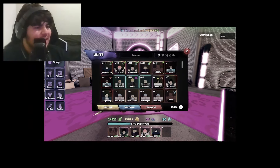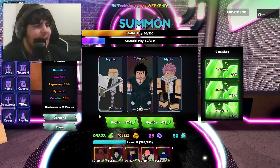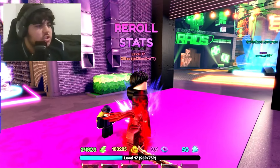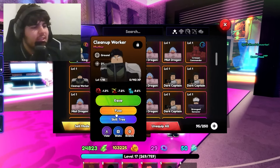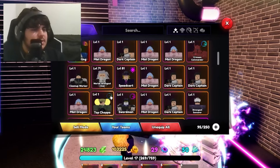Wait — I already had this guy! I just wasted all my gems on a unit I already had on this new banner. I think I got relatively lucky to actually get the one unit that we need, which is the Cleanup Worker. Yeah, this guy is apparently very good.